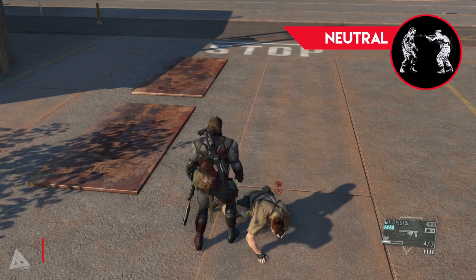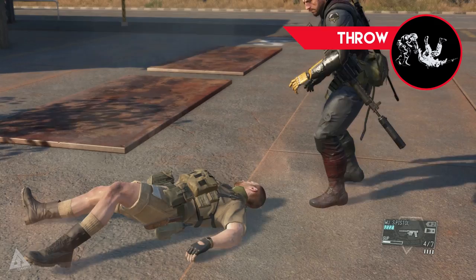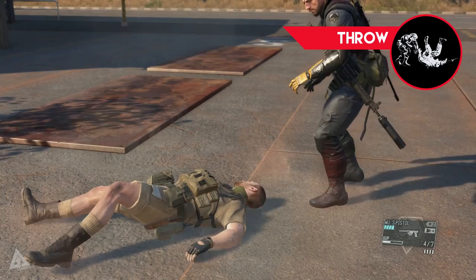Finally, returning again to the neutral stance — if you don't want to grab them or pummel them, you can go straight for a throw. If you press RT or R2 together with the left stick, you'll throw them straight away. So as you can see, when within melee distance of an enemy you have a variety of different options. Disarm is probably the one that most people don't know unless they've done their homework.